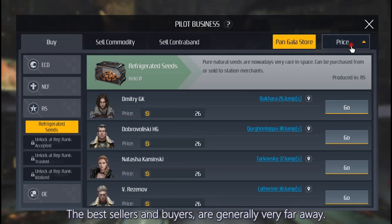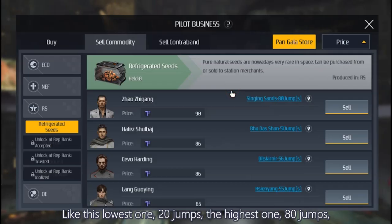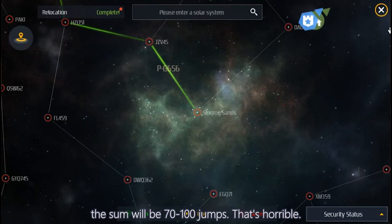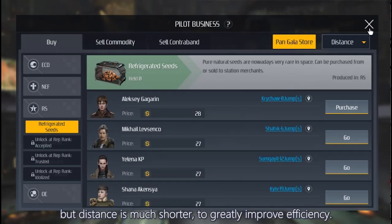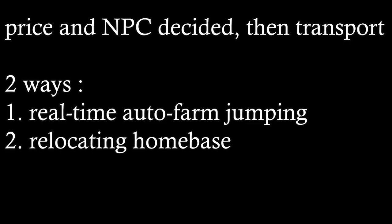I recommend using price sorting first to view item prices and determine NPC selection. The best sellers and buyers are generally very far away — for example, the lowest one at 20 jumps and the highest one at 80 jumps, in opposite directions, meaning a total of 70 to 80 jumps. That's horrible. So choose an NPC whose price is a little higher but distance is much shorter to greatly improve efficiency. There are two ways to transport: the first is real-time auto-farm jumping, and the second is relocating your home base.